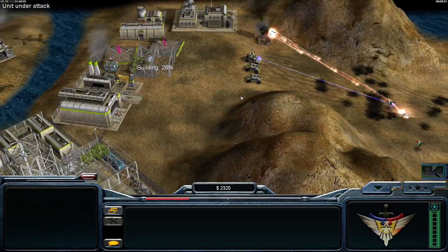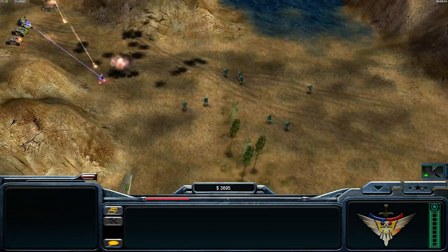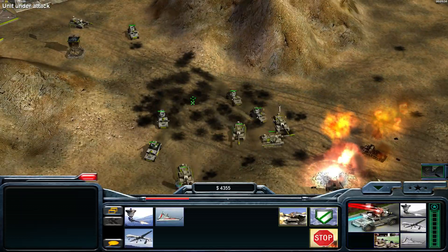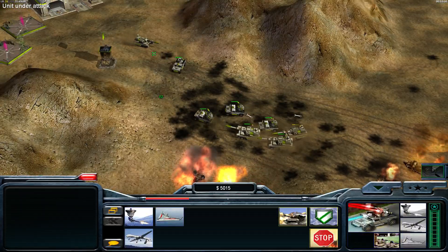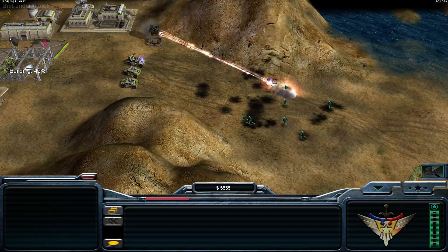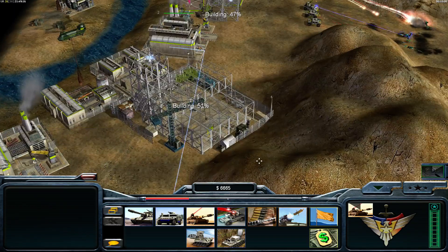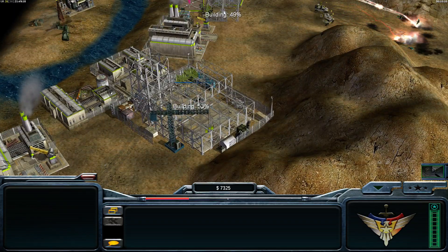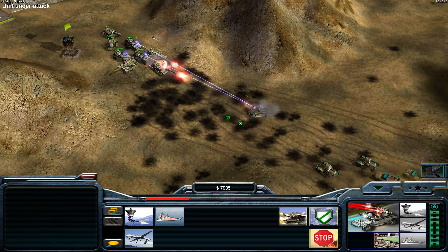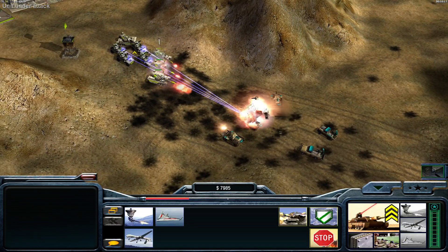Once the command center is up I am going to use the A10 on the power plant, and then I will sell the command center again because it is useless anyway — it is only taking away building space in my base and we need our building space.